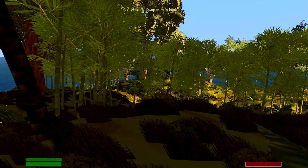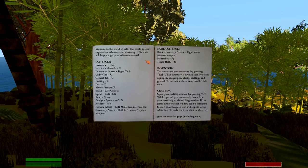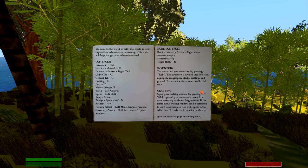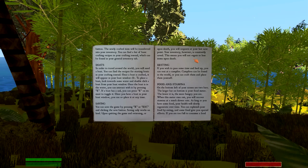Then we can go explore other islands, find more resources, so on and so forth. Island hop until we can't island hop no more. So this is the basic controls — you have the crafting menu, you have inventory, you can do the boats here. You can interact with your boat pressing E, you can save the game at any time.